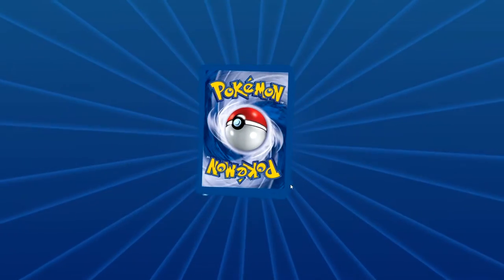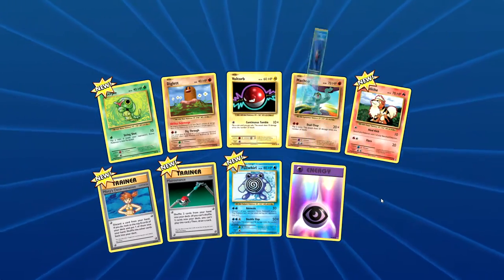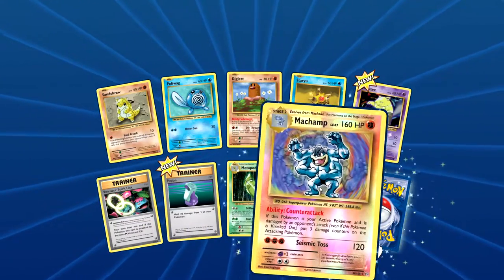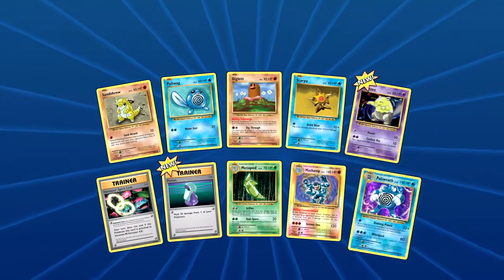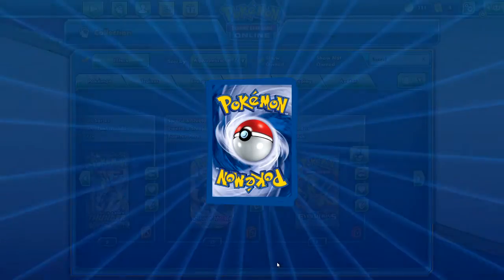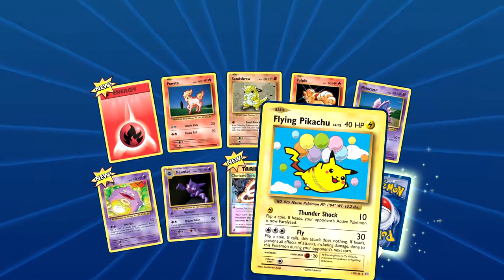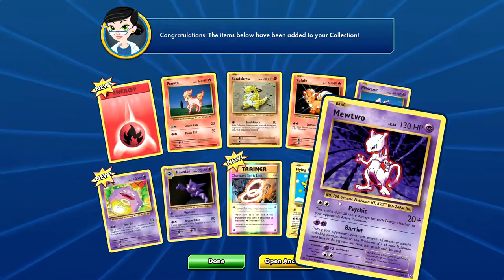Opening up another one. Ooh, reverse Psychic Energy — I like that. And just a normal Starmie. Now let's see what we get for this one. Ooh, we got a double reverse! We got a reverse rare — Machamp — and a holo Poliwrath. Nice, that was a pretty good pack. Ooh, another double! We got Flying Pikachu — that is a secret rare! That's probably the only secret rare I actually like in Evolutions, to be honest. And we got Mewtwo — if only it was holo.